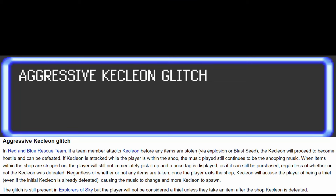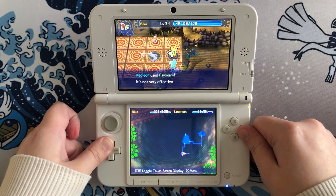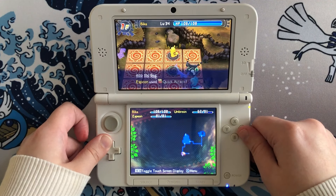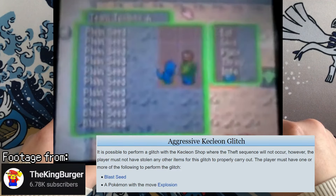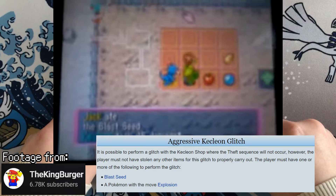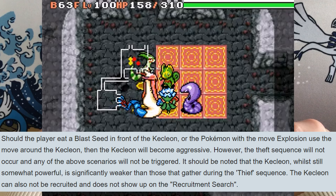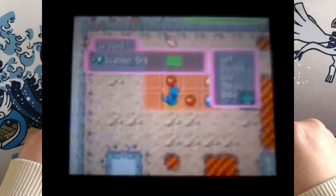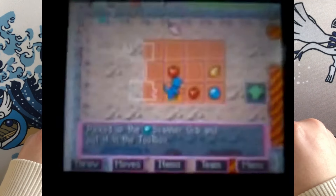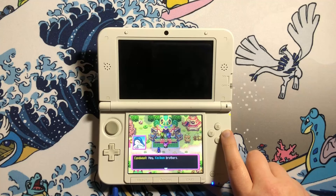Now the aggressive Kecleon glitch. Trying to steal from Kecleon can easily get you killed because the Kecleon you fight during that sequence is a straight-up boss. But say you haven't stolen any items — there's still a way to get a very hostile Kecleon. This happens when you attack Kecleon with a blast seed or the Pokémon move Explosion, and Kecleon will get aggressive. This aggressive Kecleon isn't the same level as the boss version and can actually be defeated. Stepping on items still shows price tags as if they're purchasable, but you can't pay while the hostile Kecleon is still rampaging.